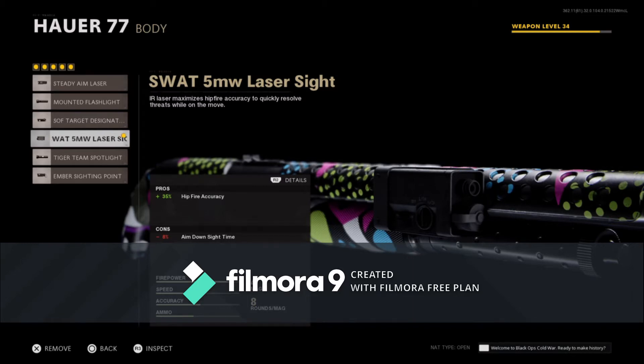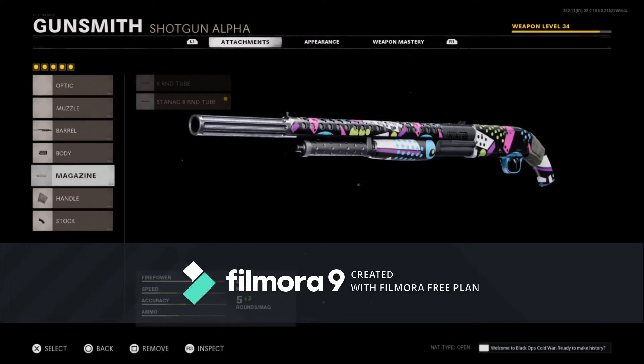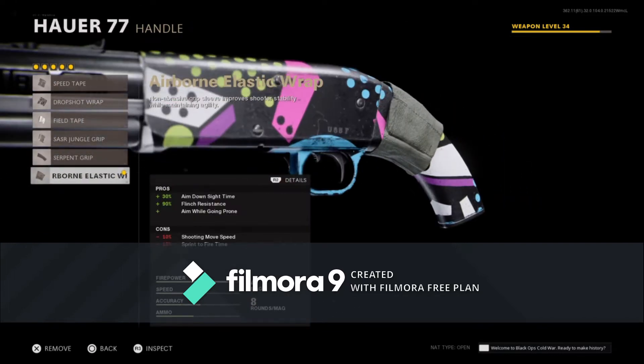Then we move on to the body slot — we're adding the SWAT Milliwatt Laser, because it gives us better hip-fire for those close-up shots. It does give minus 8% aim down speed, but we'll counter that later. We also need more bullets: the Stanag 80 Round Tube gives us 60% magazine ammo capacity, 60% max starting ammo, and 60% ammo capacity in general — with a downside of negative 25% reload speed.